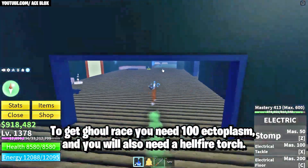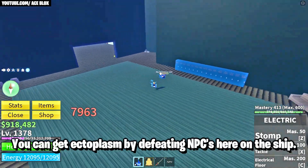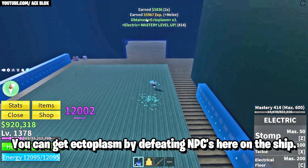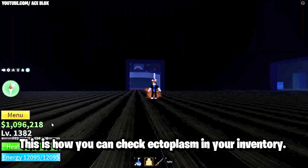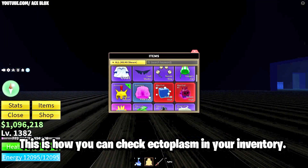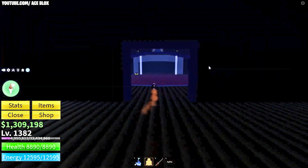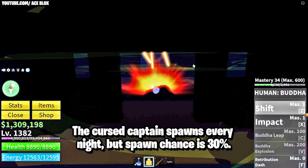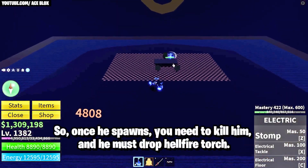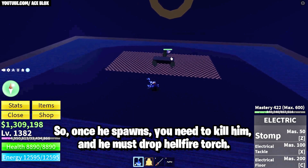To get Ghoul Race you'll need 100 ectoplasm and you'll also need to get a Hellfire Torch. You can get ectoplasm by defeating NPCs here on the ship. You can check your ectoplasm in your inventory by scrolling down or searching. Once you collect 100 ectoplasm, you must defeat the Cursed Captain because he can drop the Hellfire Torch. The Cursed Captain spawns every night but the spawn chance is about 30%, so once he spawns you need to kill him.